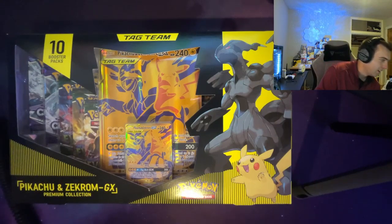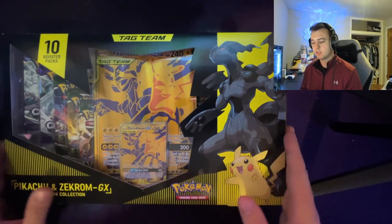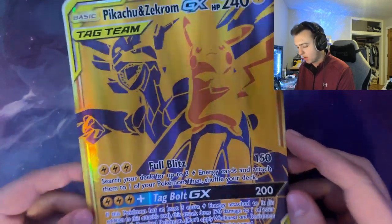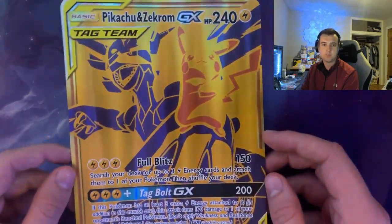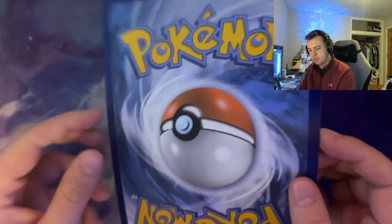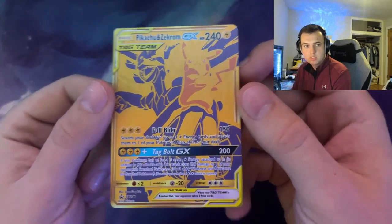We have to start with this guy first. Oh it fits - look at that! You get your big card that you can put in your Celebrations binder if you didn't get all the first partner packs like me. I bought a bunch of the Kanto ones and haven't even opened them. You get this cool foil - I think you can actually get these graded too. Pikachu and Zekrom - oh this looks amazing. I wonder if they're going to do the other ones.